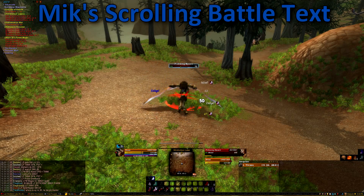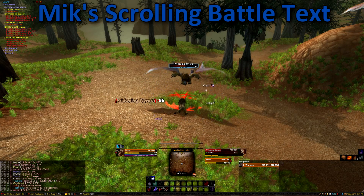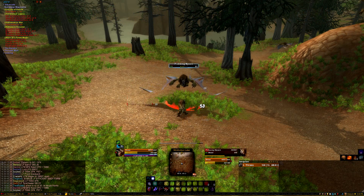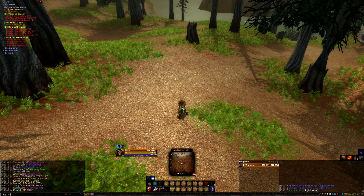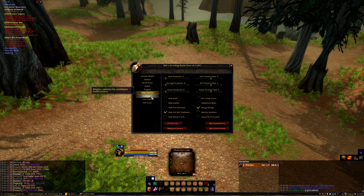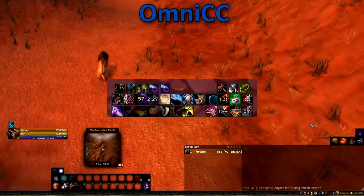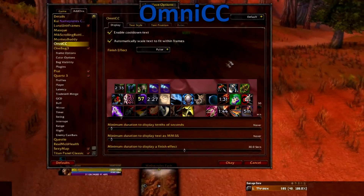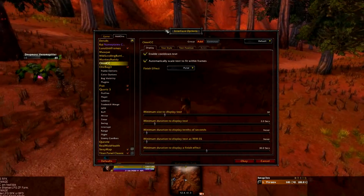Next up we have Mike Scrolling Battle Text, or MSBT for short. This will give us the floating combat text you see all around the screen. It makes things a bit more organized and is overall a clean-looking add-on. This is another one I don't mess with too much besides the font, but if you have some changes you want to make, just type forward slash MSBT and fiddle around to your heart's content. Omni CC is a pretty simple one — all it does is show the cooldown of abilities on your action bar. To access the settings, just type forward slash Omni CC. I've adjusted the font, but that's about it for that.